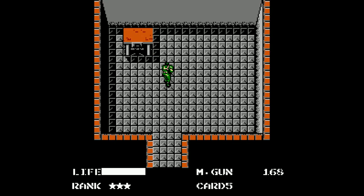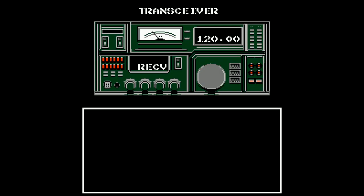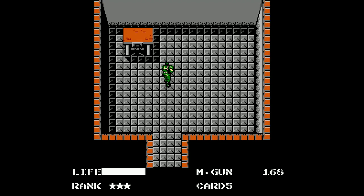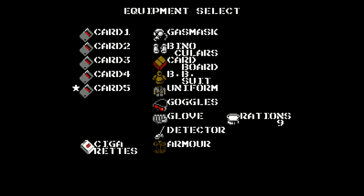So this seems to be going pretty well for us. We have most of the weapons already, we have a good portion of the cards, and our inventory is filling up. We're figuring out bit by bit where it is that we're supposed to go. What does that leave us at? Nine.